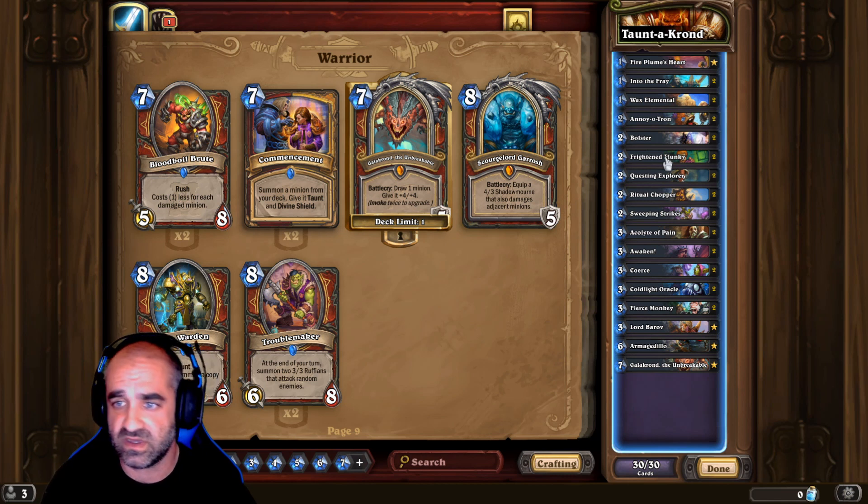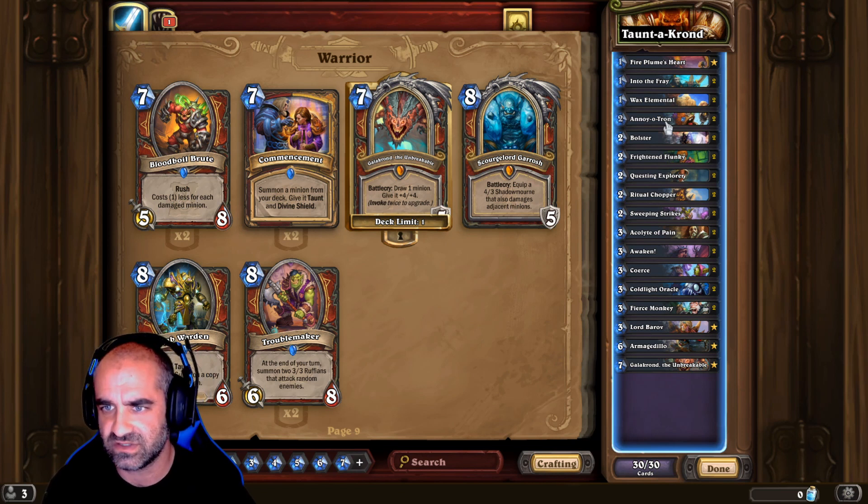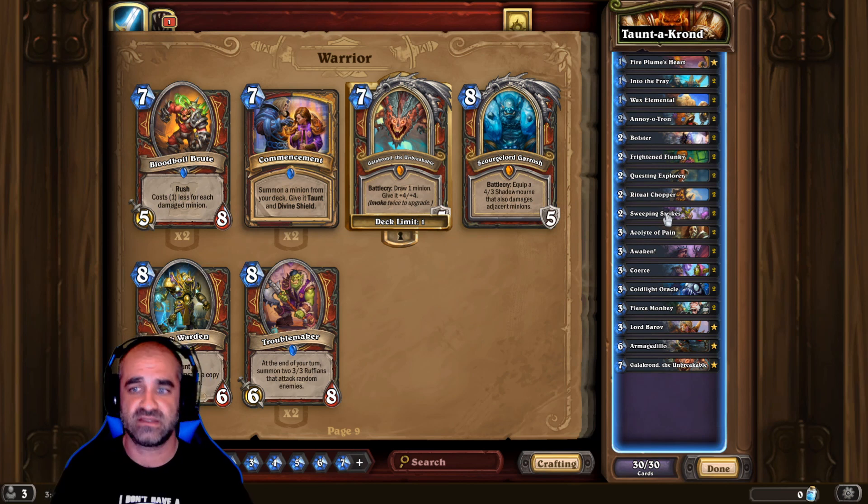Frightened Flunky gives you another taunt. Questing Explorer for some card draw. Wax Elemental — super cheap taunt, it's a 0/2 with Divine Shield for one. Annoyatron — same thing, super cheap, 1/2 with Divine Shield and taunt. The Ritual Chopper is a weapon to invoke Galakrond.